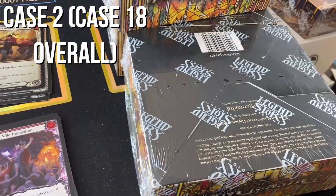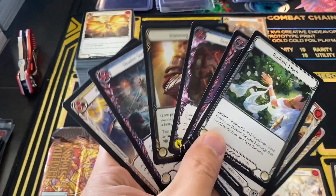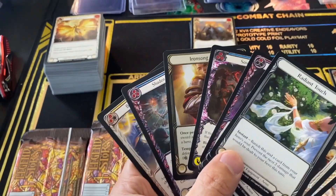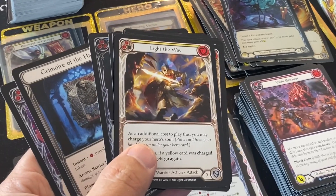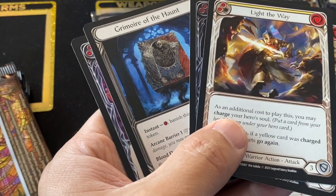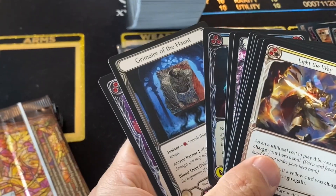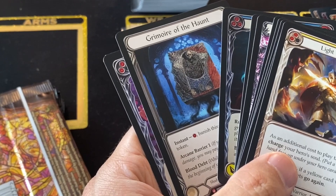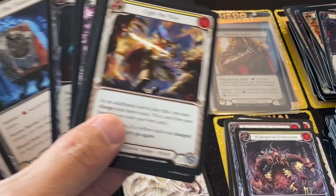Case two, also known as Case 18 overall. Box two, pack four — Ironsong versus Rainbow Foil. At least this is a little more value. Box two, pack 19 — Grim War of the Hunt, about $25 or so, a Majestic cold foil. Better than nothing. Last case being a one out of ten is a little discouraging. We're halfway there — let's see what else we can get.